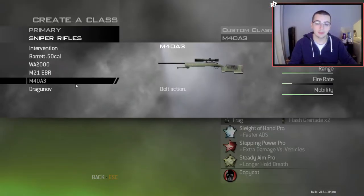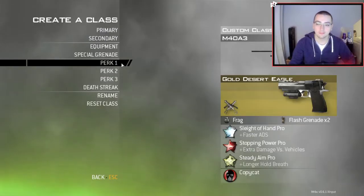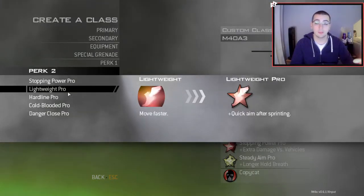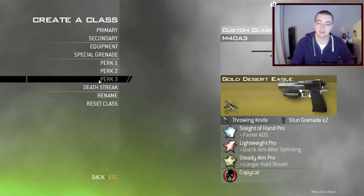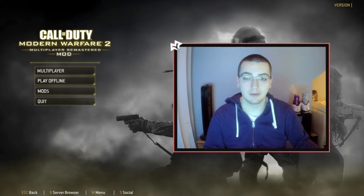We've got custom guns - the M40 and the Dragunov. I'll throw on the M40. For pistols we've got the gold eagle, so you can run around with Kimbo gold eagles. I'll throw on a throwing knife and stun grenades. I always go lightweight because stopping power doesn't matter in trickshotting servers - you can shoot through every wall. Steady aim so scopes go straighter. Now that the basic in-game setup is done, it's time to set up the controller support.